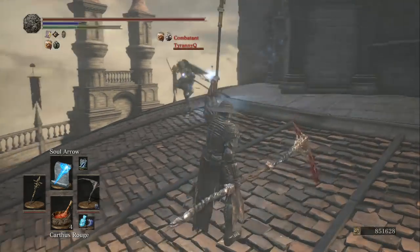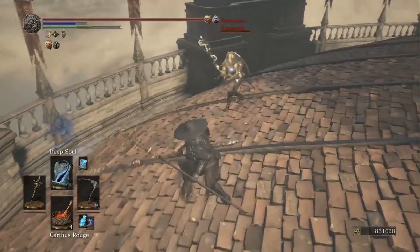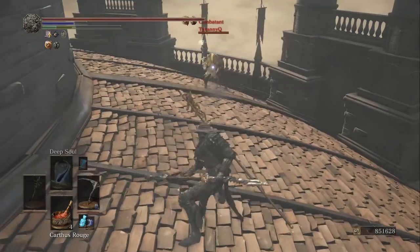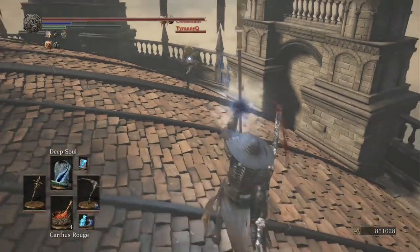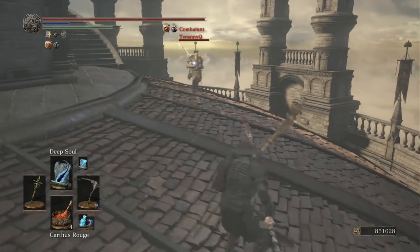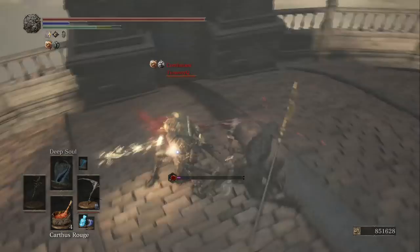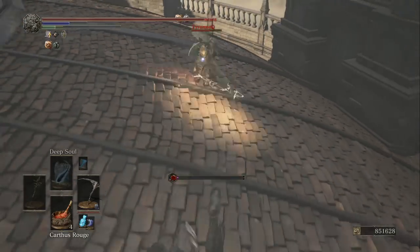Onikiri and Ubadachi wasn't bad. What you can do is dual wield it, go into the weapon art, and try to get the L1. If you have Carthus Rouge with you, sometimes that would bleed your opponent out if they already have some bleed built up. Bandit Dagger you can bring as a backup — if you're fighting something that's weak to Quick Step, you can just harass them with that. But I found I didn't even like doing that too often; it just felt like I might as well have a strictly dagger build.